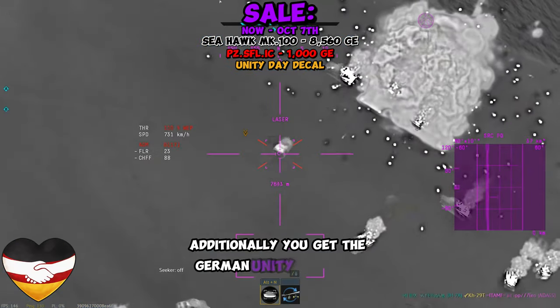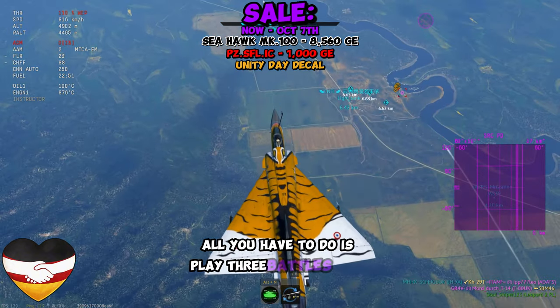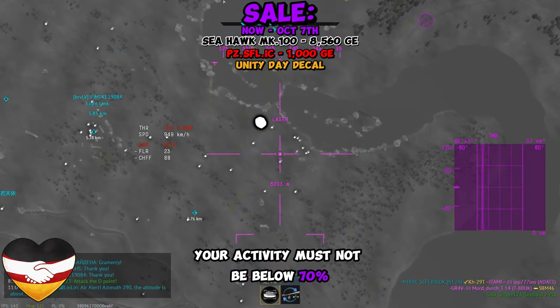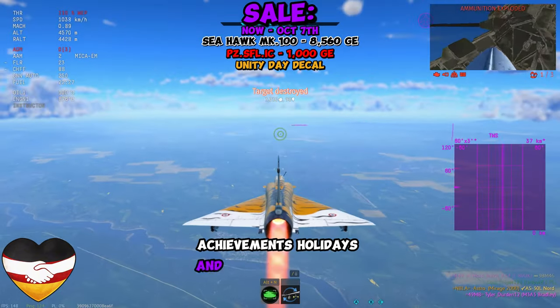Additionally, you can get the German Unity Day 2024 decal. All you have to do is play three battles using German vehicles at rank 3 or higher to receive this decal. Your activity must not be below 70%. You can check your progress in the hangar by clicking nickname, achievements, holidays, and then German Unity Day.